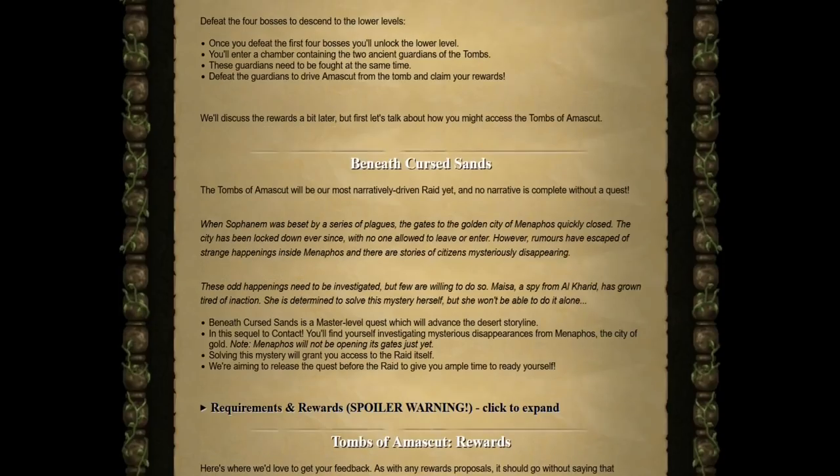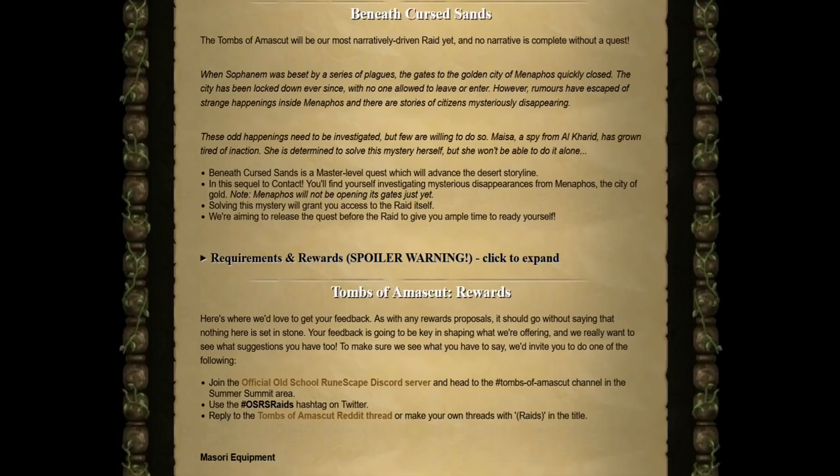The quest required to access Raids 3 is Beneath Cursed Sands. It will be a sequel to the Contact quest, driving you around investigating mysterious disappearances from Menaphos. Sadly, Menaphos will not be opening its gates just yet — something we did see in RS3 — but upon completing this quest, you will have access to the raid itself.